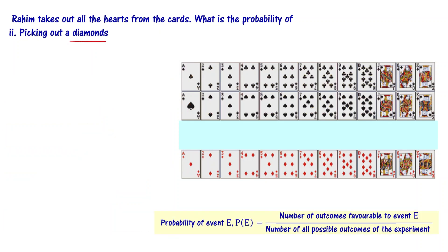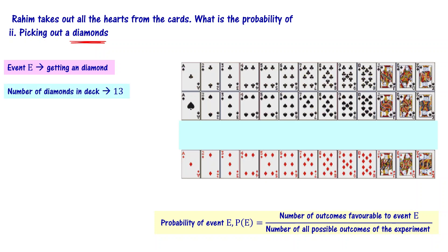The second part: picking out a diamond from the remaining pack. What is the probability that you pick out a diamond? You have a total of 13 cards with the diamond symbol. If you pick the diamond ace, diamond two, diamond three, or diamond king — any such card — the event is fulfilled. That's why the favorable outcomes are 13.